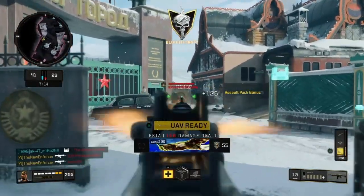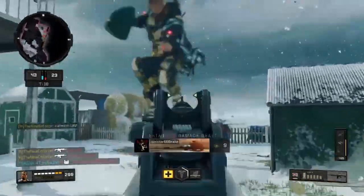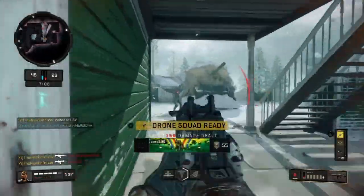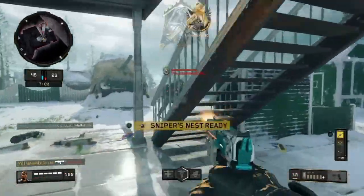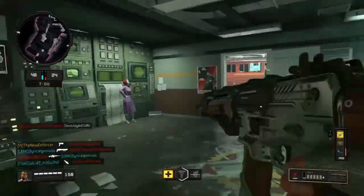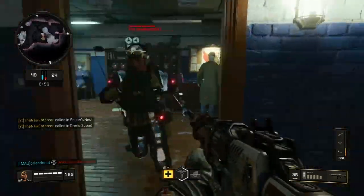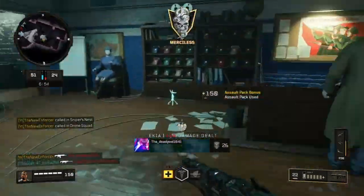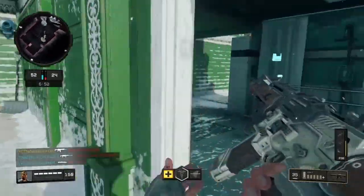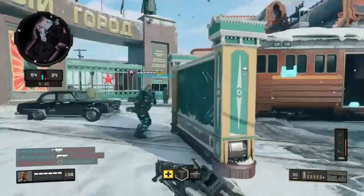Guy right there. Another one. There's another guy. Oh my god, let's go off with the ICR! What is this spawn? Somebody explain the spawns in this game — why did they spawn behind me? That is ass. They literally spawned behind us. I don't know how I'm alive, I'm gonna be honest. Holy shit, how are we alive?